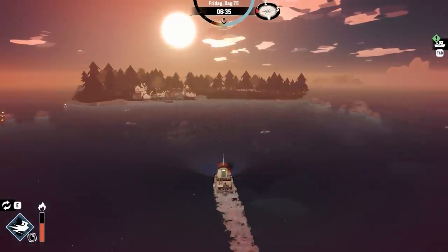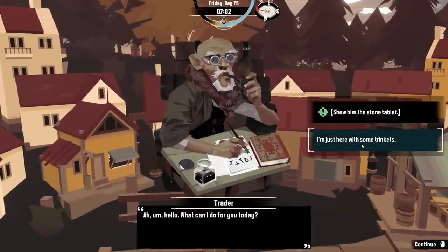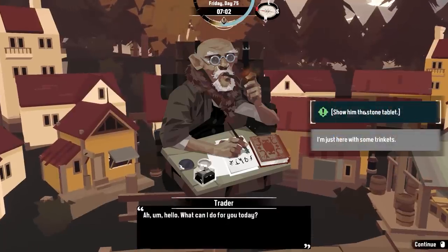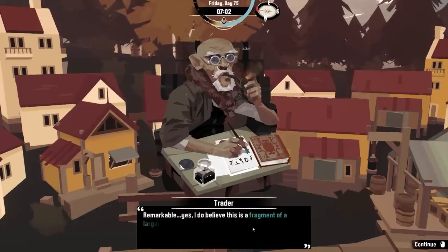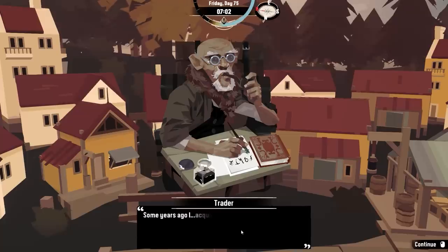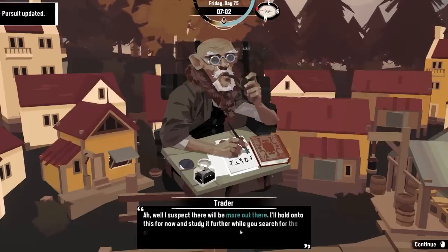We've got to go and do a whole load of good stuff. I kind of need to fill in what my quests are. Trader — oh hello, what can I do for you? I'm here with some trinkets. Sell some trinkets, cash for gold. Amazing. And what can you tell me about this stone tablet? He takes the stone tablet from you and inspects it closely. Remarkable. Yes, I do believe this is a fragment of a larger arrangement. He reaches up to a high shelf and brings down a similar looking stone, covered in dust. Some years ago I acquired this piece. You found this near the ruins in the devil's spine, don't you? Well, I suspect there'll be more out there. I'll hold on to it for now.